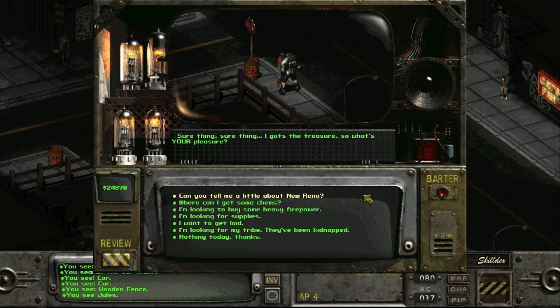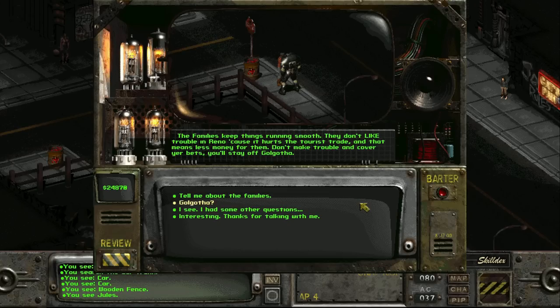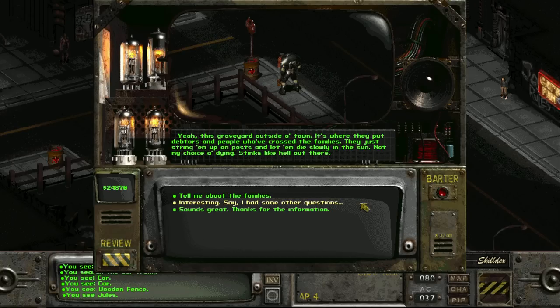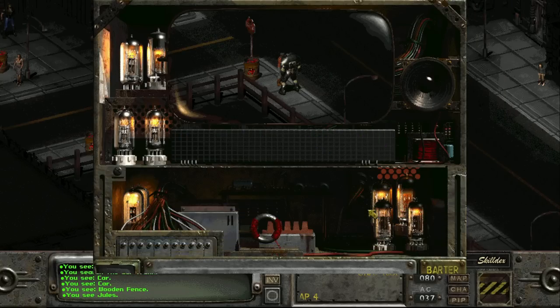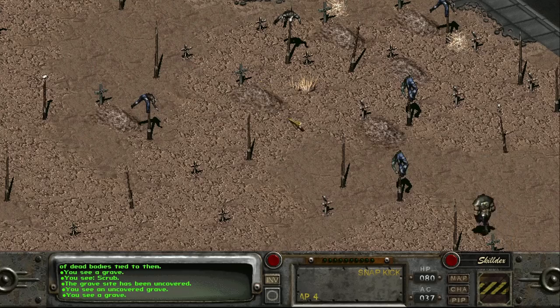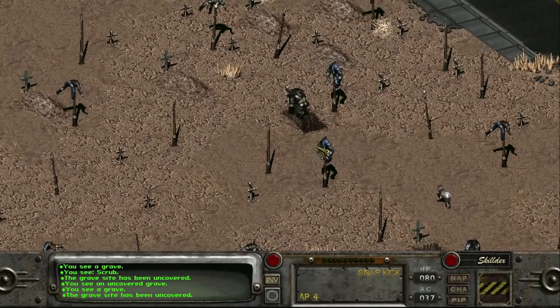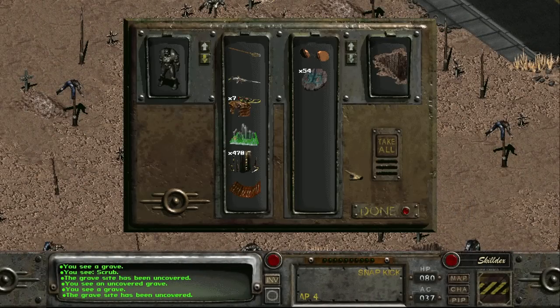A lot of rare items can be found in the New Reno Mob Cemetery Golgotha, which in itself walks the line of being a hidden location. Someone could play through all of Fallout 2 and never see the site show up on their map, as it has to be discovered through dialogue that can be missed. Once we make our way to Golgotha, searching one of the graves will turn up one of the coolest items in Fallout 2, the mirrored shades.